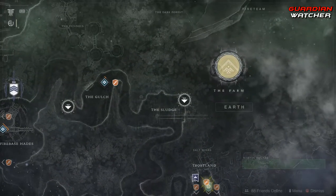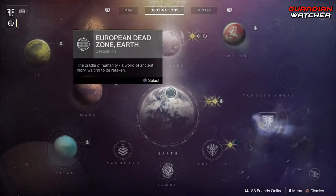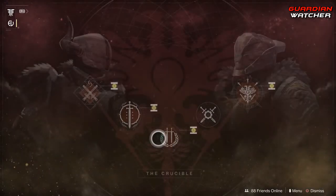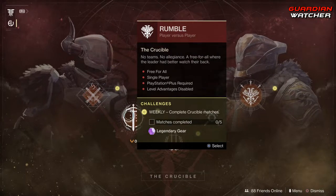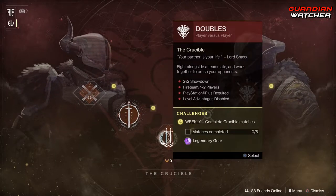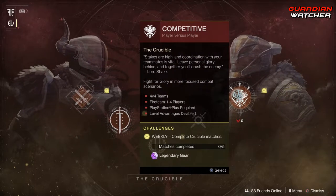Nothing at the farm. For Crucible, we have weekly complete Crucible matches. We need to do five for Quick Play, five for Rumble, five for Doubles, and five for Competitive.